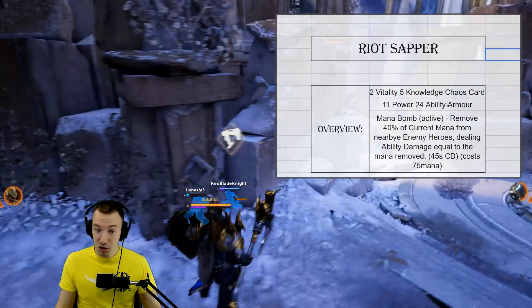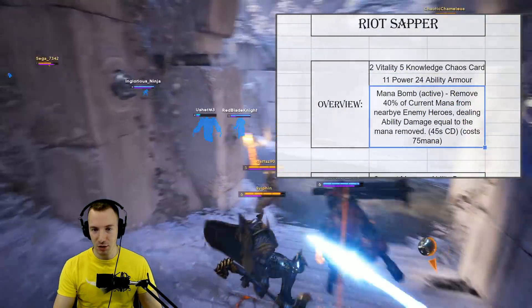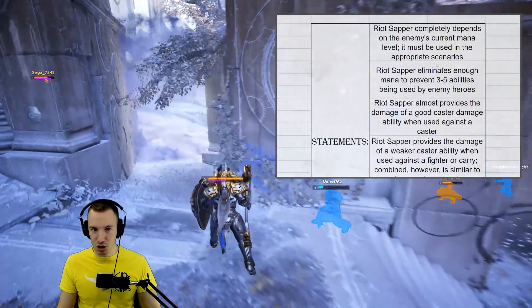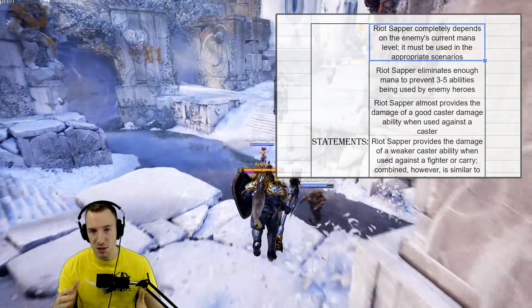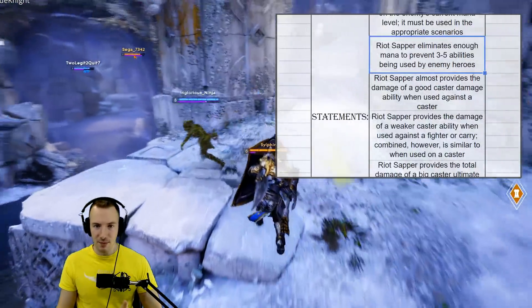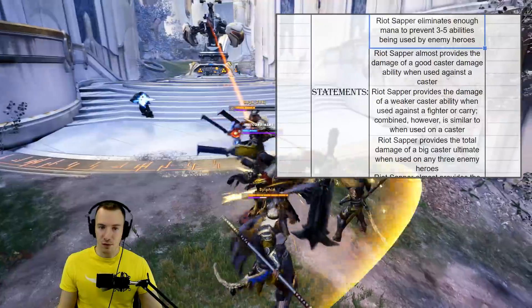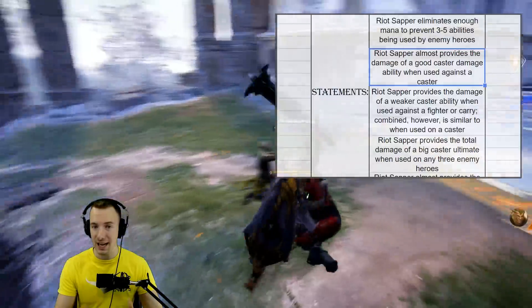It gives a good amount of power and some ability armor, but the active removes 40% of current mana from nearby enemy heroes, dealing ability damage equal to the mana removed. When you crunch the numbers, Riot Sapper completely depends on the enemy's current mana level — it must be used in the appropriate scenarios, when they have lots of mana. Riot Sapper eliminates enough mana to prevent three to five abilities being used by enemy heroes, which is substantial.